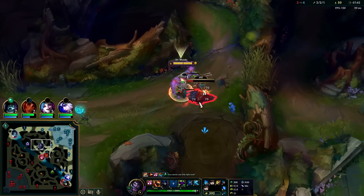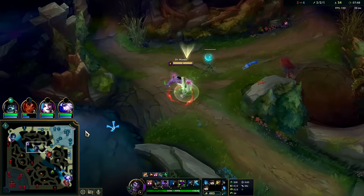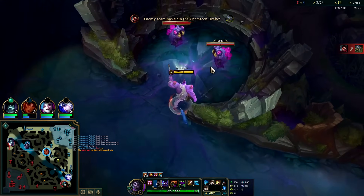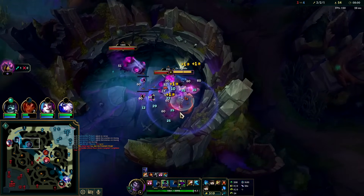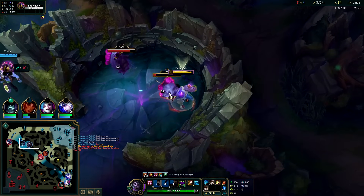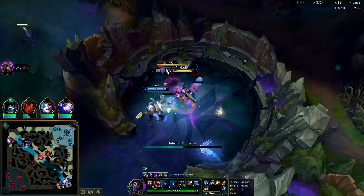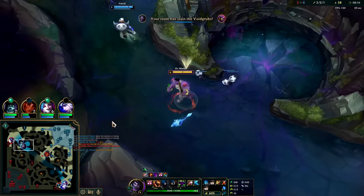We can definitely solo most enemy jungle champions on Mundo once we're at level six, assuming we're not behind — we have a huge health pool. Oh, he took one of them — that's weird. Normally the rule of thumb, the meta has become you only take two grubs no matter what, because if you take the third one it spots you on the map and tells the enemy team. So you only need to take two, and then on the next grub spawn you take two more — four is the magic number for getting the Void Mites.